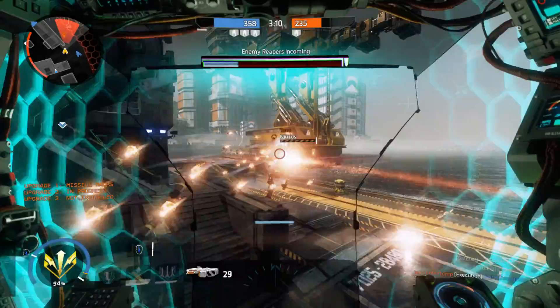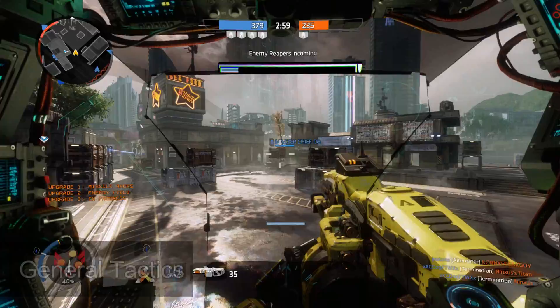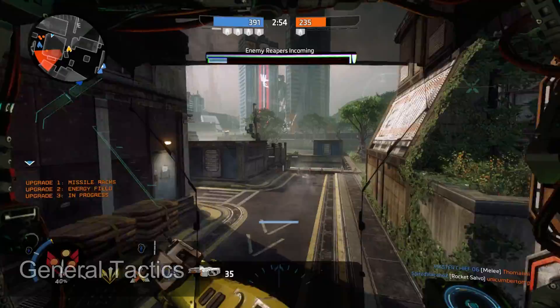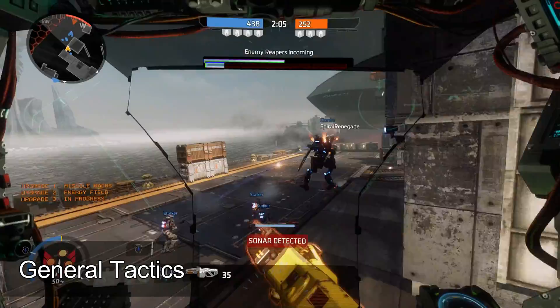Using Monarch effectively comes down to understanding her role. She plays best as a backline support, dealing high damage at long to medium range. Although you can use her up close, the lack of an actual shield ability means you tend to lose a lot of health on the front lines. You want to avoid losing health because Monarch's whole point is to stay alive until she upgrades to tier 3, where she becomes an absolute monster. Shoot over the back of other tankier Titans if possible.